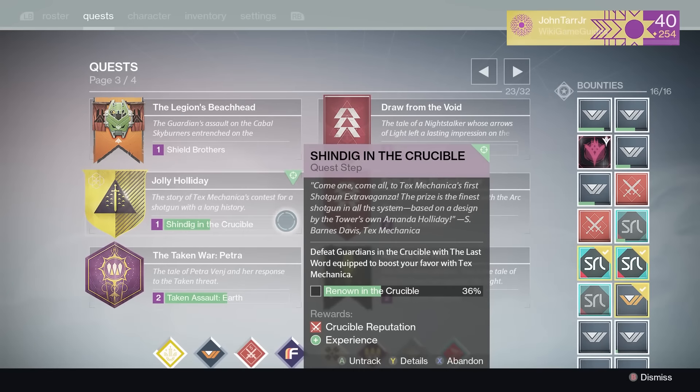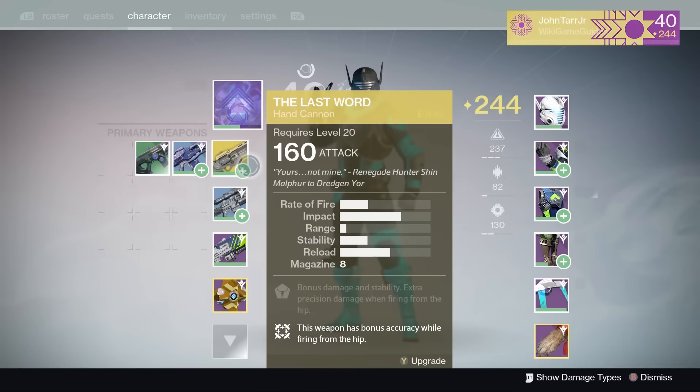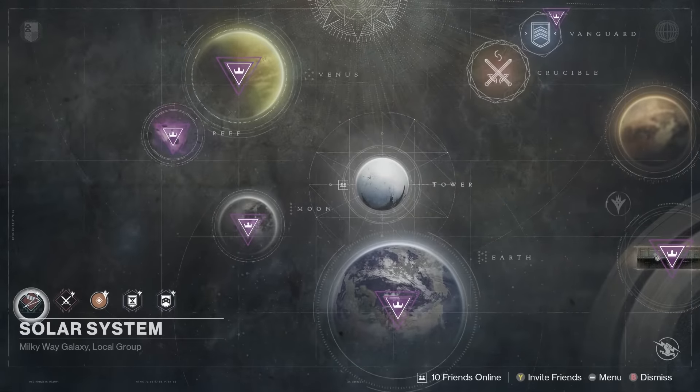As a final tip, if you are stuck on the Jolly Holiday quest for earning reputation while using the Last Word, having that gun equipped while doing races will boost your progress for that quest.